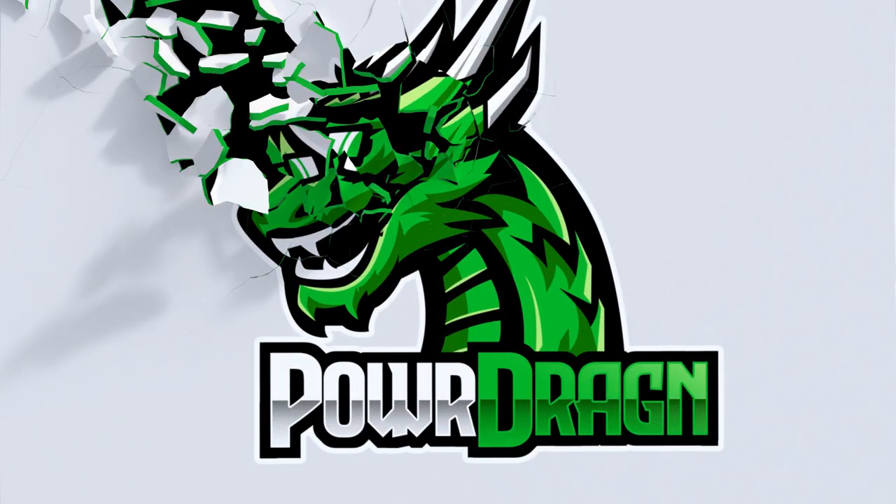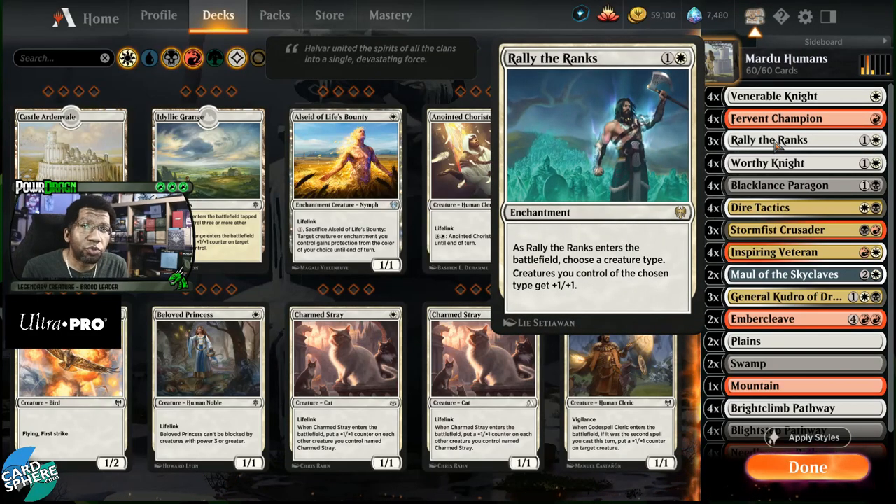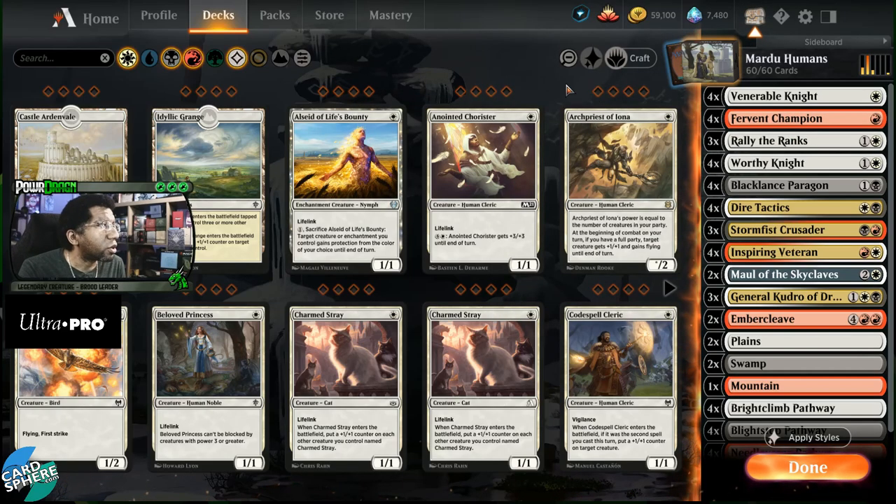Let's take a look at this Mardu Humans list. This is going to look largely like you'd expect when talking about either knights or humans, however you choose to play them. But there is a card that stands out that really pushed me to do this — Rally the Ranks. The reason is it makes your creatures just that much bigger for a cheap cost. It's easy to cast, and when you can play 10, 11, or 12 creature enhancements that pump your entire team, it really makes your forces formidable.